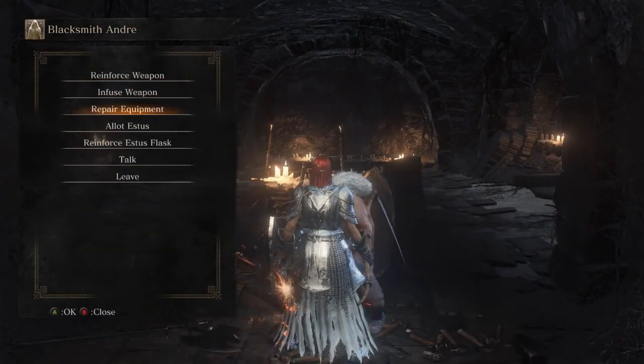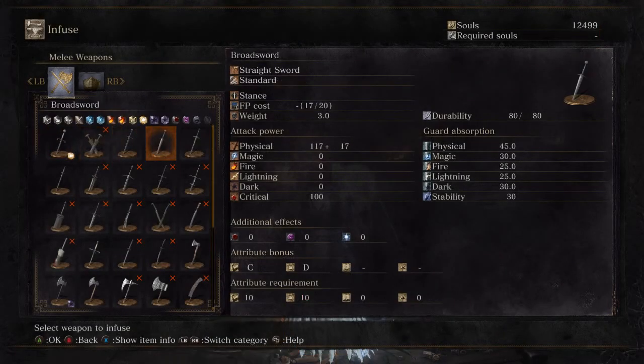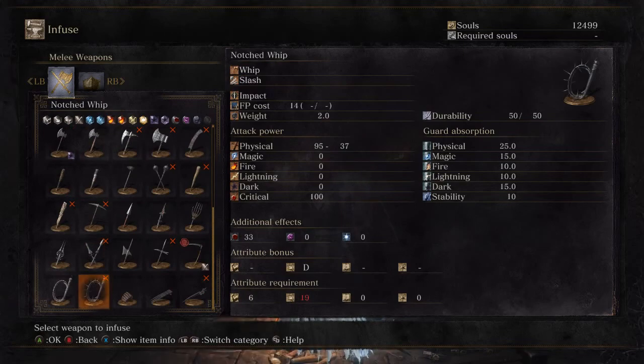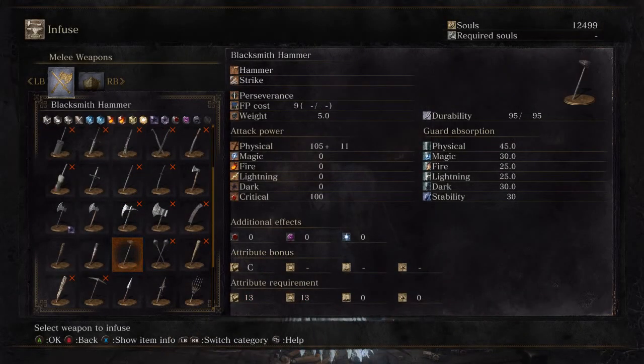Before we go into that, we're going to re-infuse our weapon. We are just about at the point where having it raw isn't as good of an option for us as having it as part of an element. We'll take a look at that in a second.